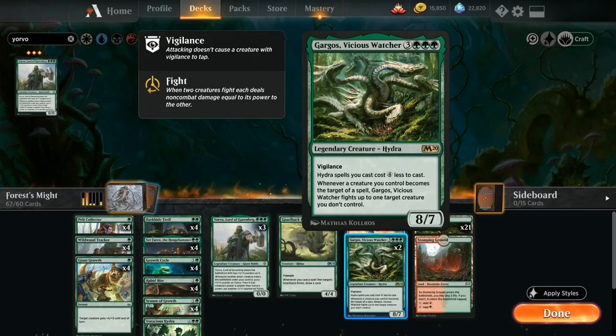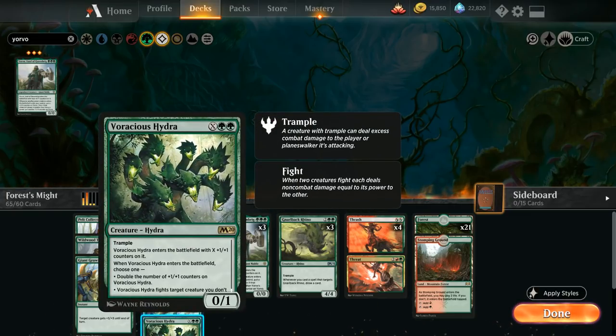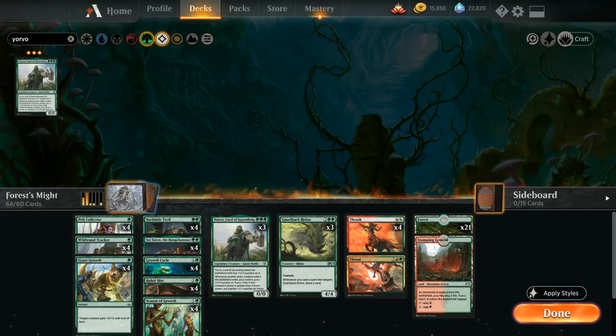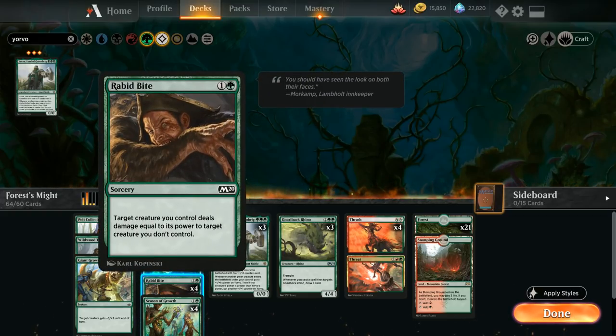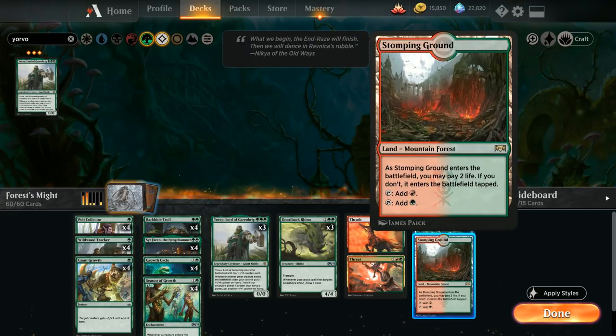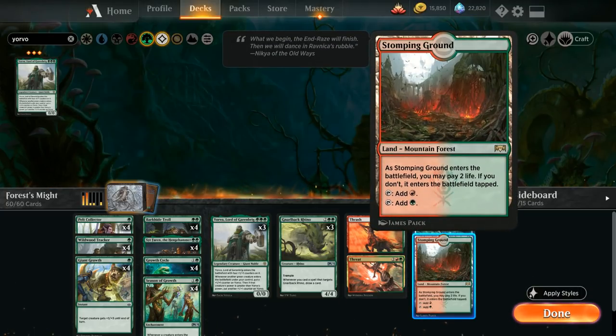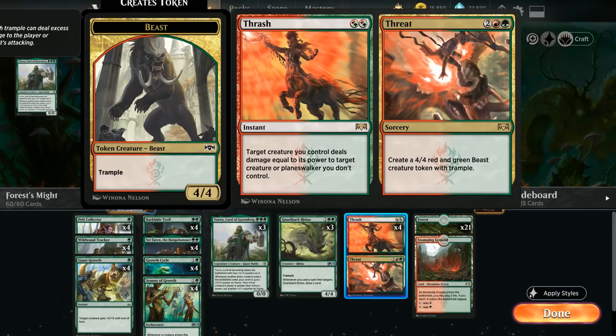To make room we'll cut two forests, both copies of Gargos — it often comes down too late or at a point where you've already deployed your hand with no pump spells left — and with fewer lands and no Gargos it also makes sense to cut one copy of Voracious Hydra. Finally we'll cut the four Rabbit Bites to make room for Thrash/Threat. We're still only going to play one Stomping Ground, though you could easily add three more to help cast the Threat half.